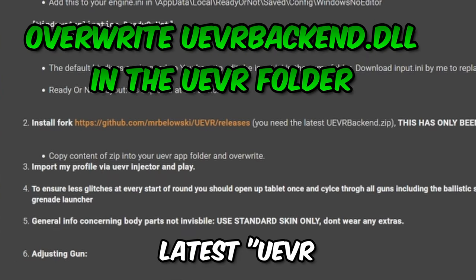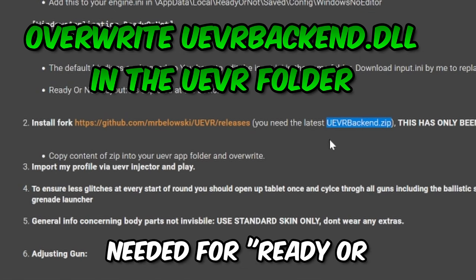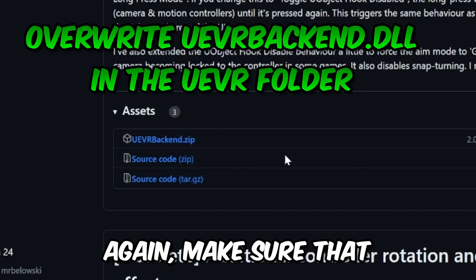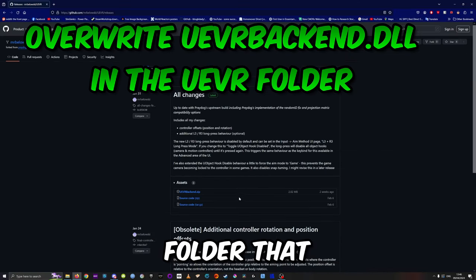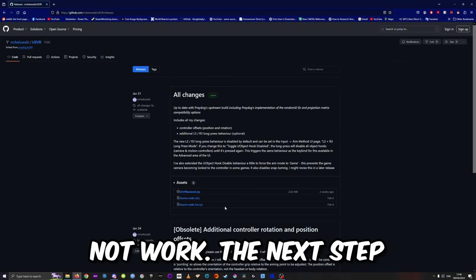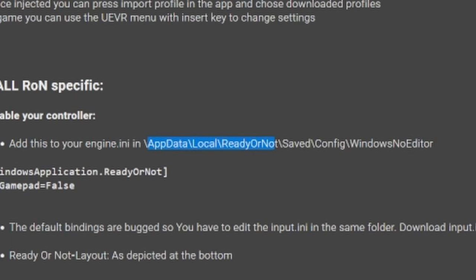Another thing you have to download is the latest uevrbackend.zip, which is particularly needed for Ready or Not. Make sure that you add the antivirus exclusion for the folder it's going to be located in, otherwise UEVR will not work.